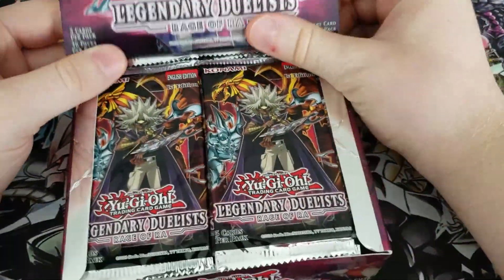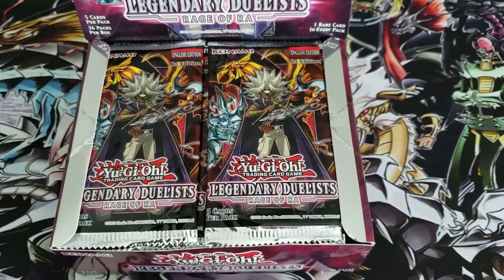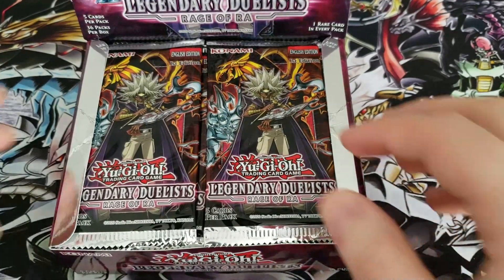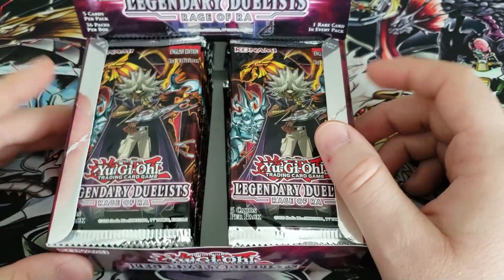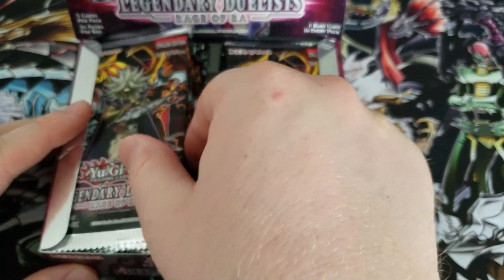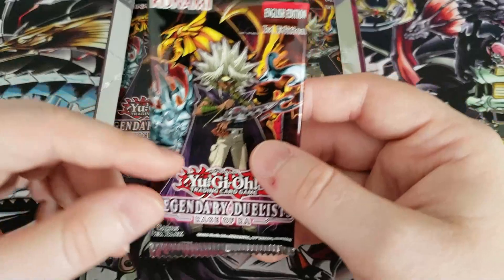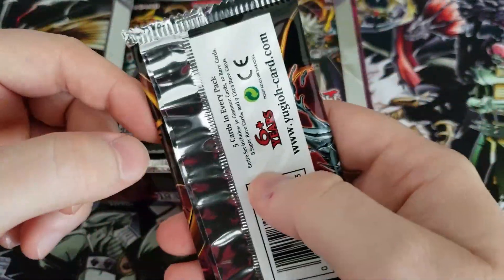We'll see what the rares are, and hopefully we pull a plethora of great ultra rares - maybe that elusive Egyptian God ghost rare. Thus far we haven't had a ton of luck, though we did get alternate art Ra in the last video, which was pretty exciting. Still no Guardian Slime or Egyptian God Slime, but that's what today's for. Last shot, and we're just going to get right into it.